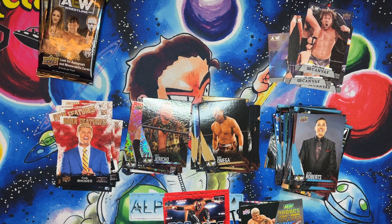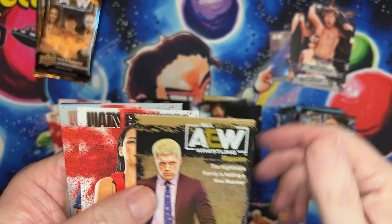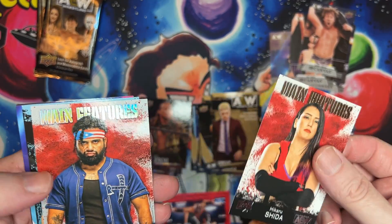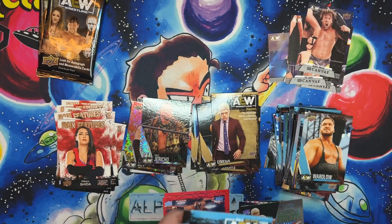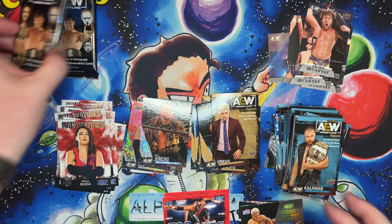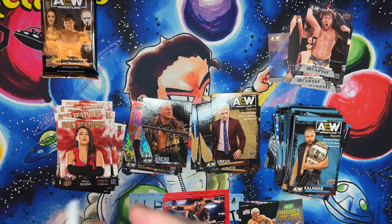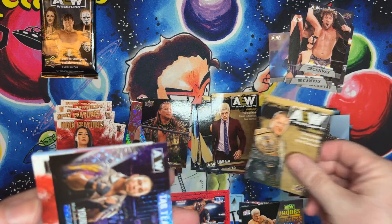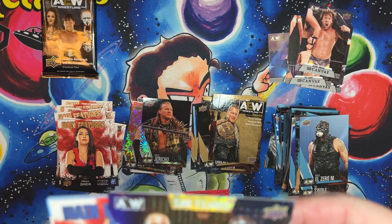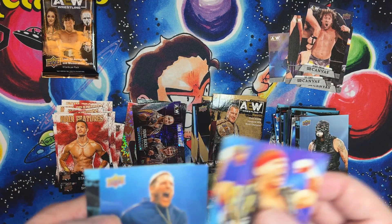Alright, down to three packs, let's see what we got. Gold coating, got the double main features, and I didn't see any finisher in there. Regular, regular — gold Jericho, tag team pyro, Young Bucks. Got the main feature.